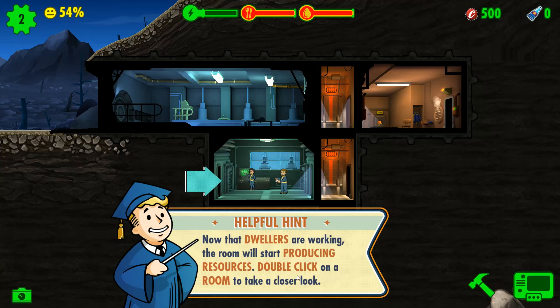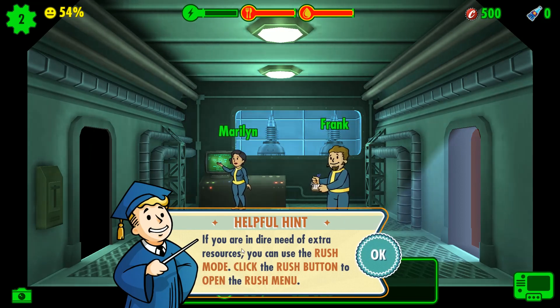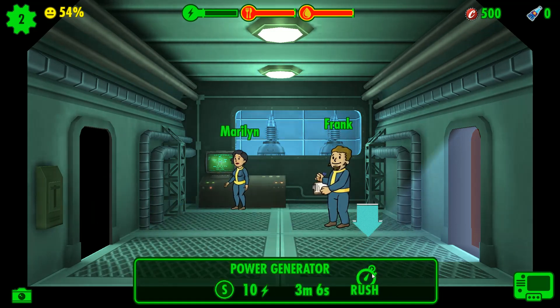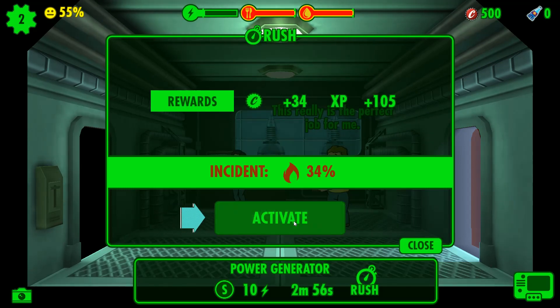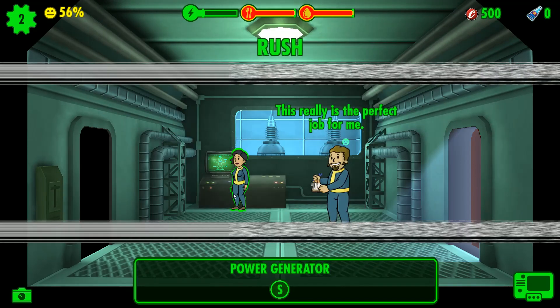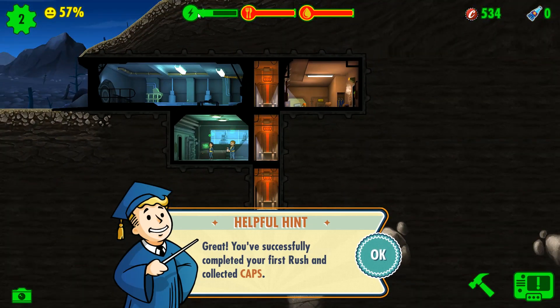If you are in dire need of extra resources, you can use rush mode. Click the rush button to open the rush menu. As you can see, 10 power will generate every three or so minutes. Rushing has a 34% chance to cause a fire, but it'll give me resources right away. Success! Our three main resources are power, food, and water.